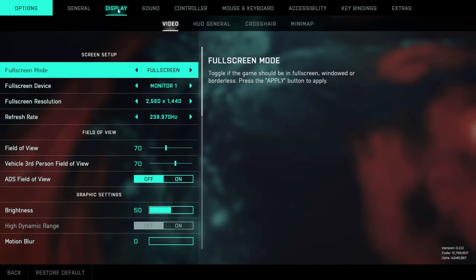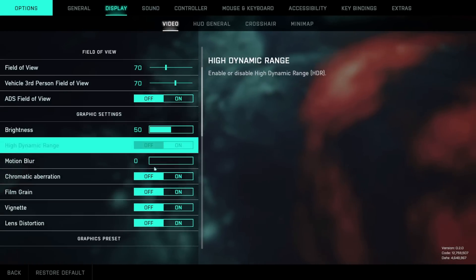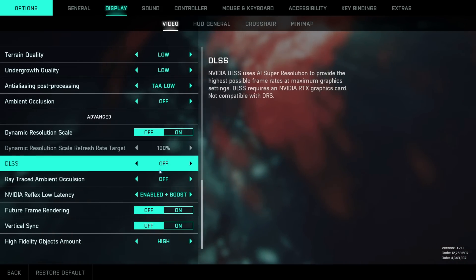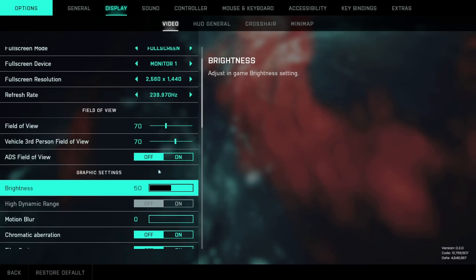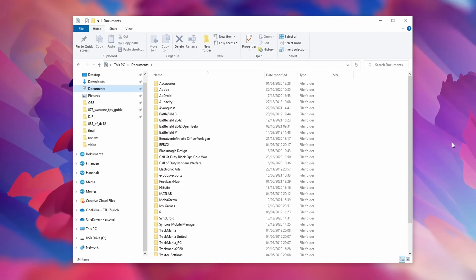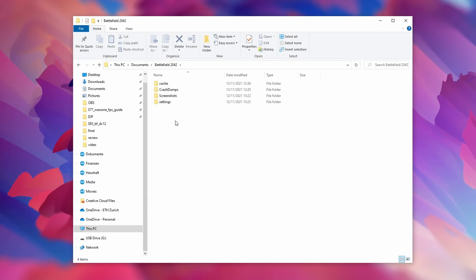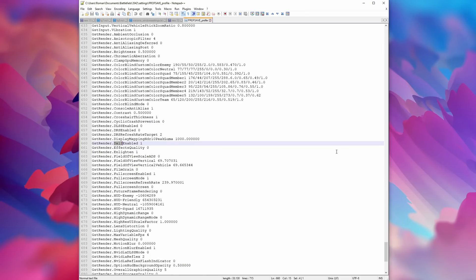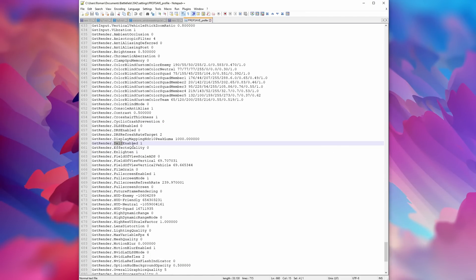So how can you change the game to run in DirectX 12? Unfortunately this is not possible through the in-game menu for some reason — this used to be possible in previous titles, but with Battlefield 2042 we'll have to change the settings file to enable DirectX 12. Go to Documents, Battlefield 2042, Settings, and open the profsave_profile file. If you search for DX12 you find the GstRender.DX12Enabled option, which by default is set to 0, and you can enable it by setting it to 1.